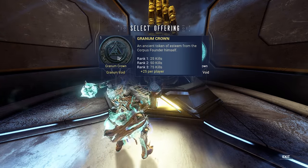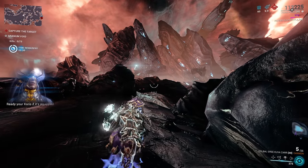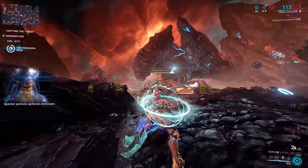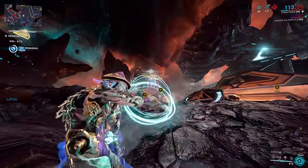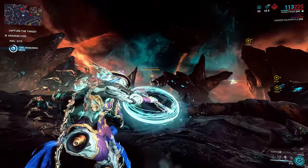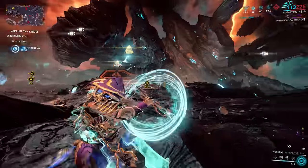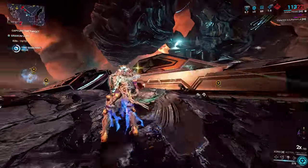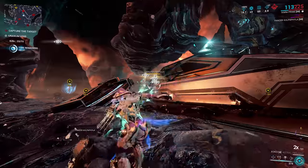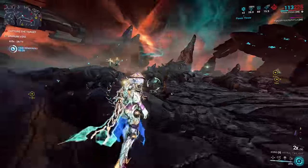So what I'm going to do now is go ahead and spend the Granum Crown — this is going to teleport us in here. From this, we have a chance to get the Barrel and Blade from Rotation C. This is a time trial and you need to use the Zorus to do this. What we're going to be doing is holding E and then pressing the middle mouse button to kill as many of these enemies as possible. These enemies are highlighted on the minimap — I achieved that by running the Aura mod called Enemy Radar, which you can get from the Nightwave shop credit offerings.